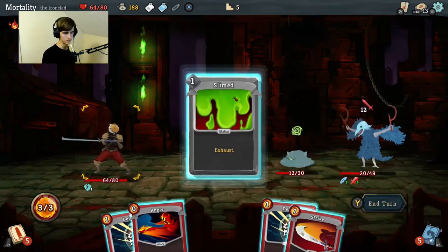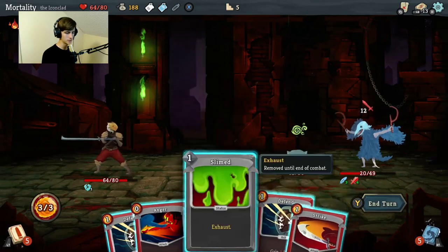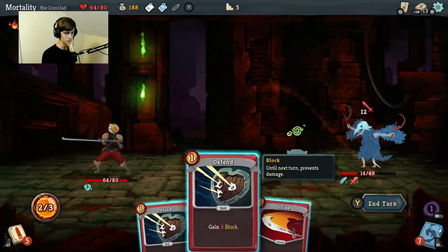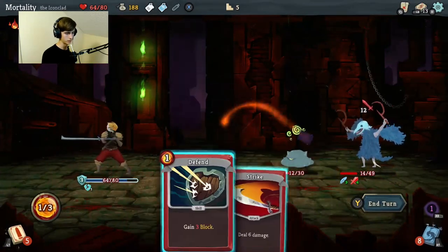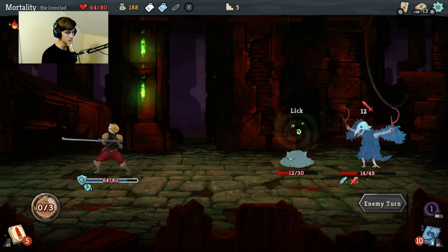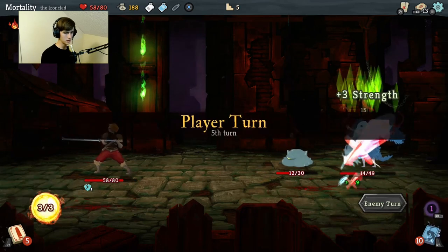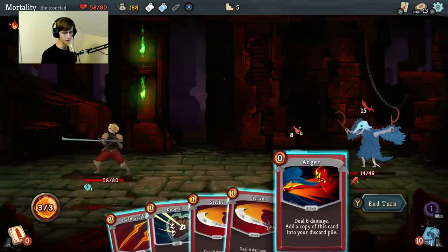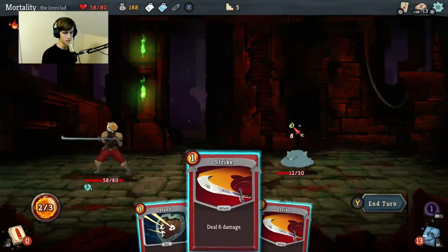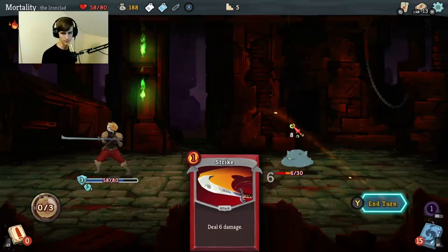Slime - what does Slime do? Anger, okay. Defend, defend. What is the whole exhaust thing? Like I don't get it. We're gonna deal six damage to the cultist, then deal five damage twice to the cultist, then we're going to defend and then strike the slime. End turn.